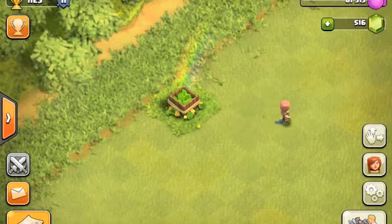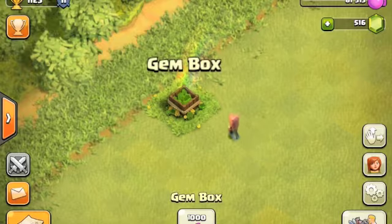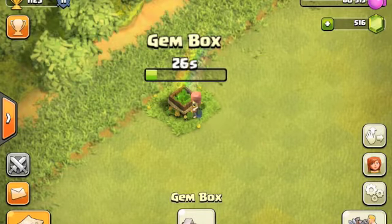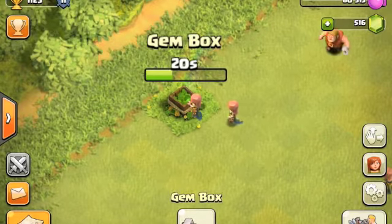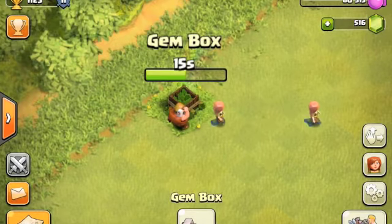Hello everybody, this is a gem box — it's an obstacle in Clash of Clans and we're gonna get rid of it. It's gonna cost 1,000 elixir to remove, and as you can see it takes 30 seconds. Here comes the builder; he'll start taking it away and it's going to give us 25 gems.